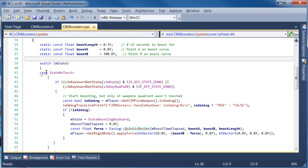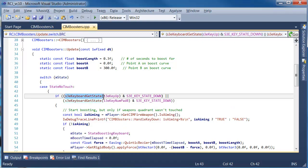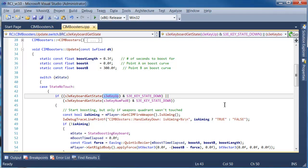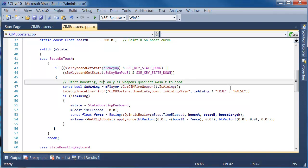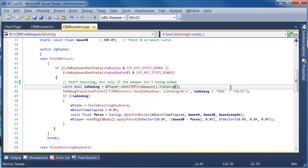Let's look at the state machine. We start out in state no-touch, and every frame we hit this function. If we're in that state, we ask the keyboard part of the Marmalade API whether the key we're looking for is down — either up or numpad 8, which is also up on some keyboards. If either of those keys is down in this frame, we switch into the state boosting keyboard state, but only if the weapon isn't being aimed. That check is probably redundant on a mobile device since the keyboard never does anything there.